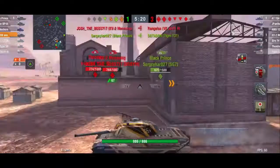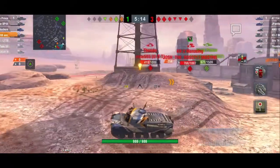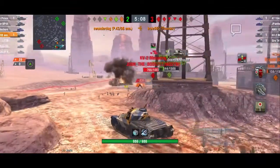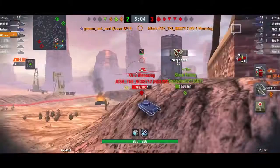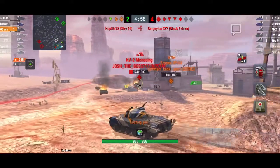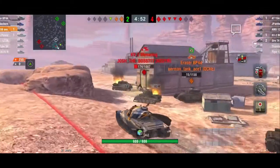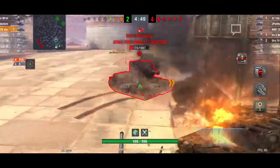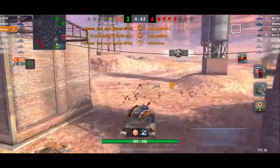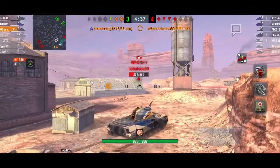Our platoon mate in the Eraser puts a round into the Tiger 131 — not quite able to get that shot off again. I go all the way to the corner to flank. I see a KV-2 and go for a shot once we're moving. The Thunder takes a nasty shot from our platoon mate. Pushing up, we get our first shot of the game. These last few shots — our Black Prince gets taken out by the enemy Strv — things aren't looking great. It's a three on five. The KV-2 is a one-shot and we finish him off.